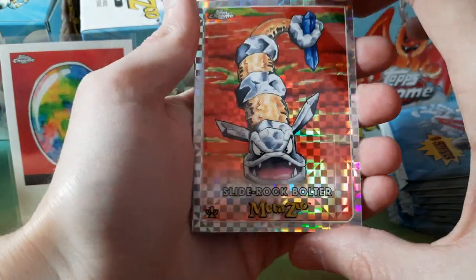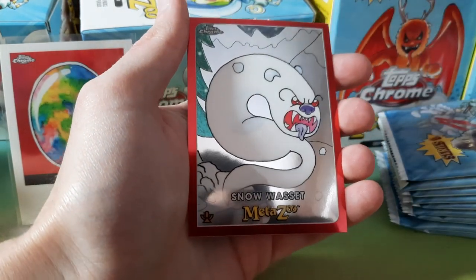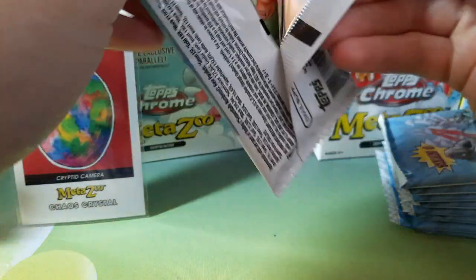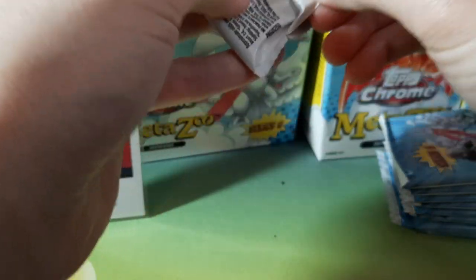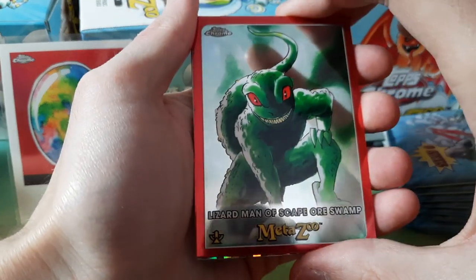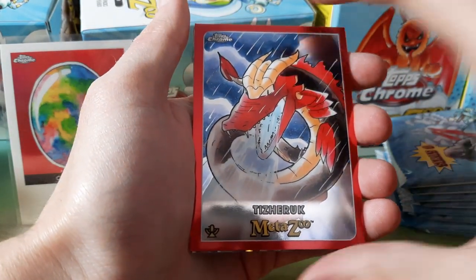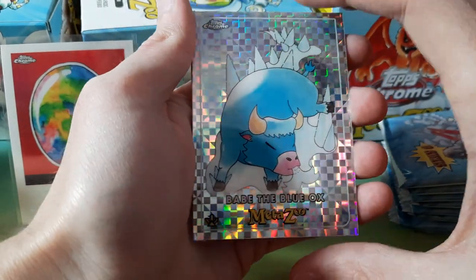Slide Rock Bolter X-Fractor. Originally it seemed like people were saying the Target Blasters had better hits, and then it reversed to hobby and then back to retail. So it's going to be interesting to see how this all plays out and what cards and parallels end up becoming desirable. Babe the Blue Ox X-Fractor — that's sweet looking.